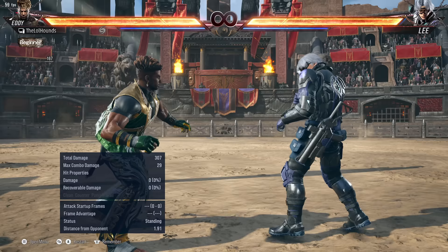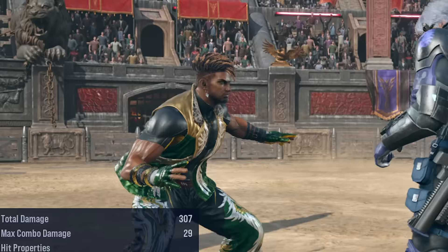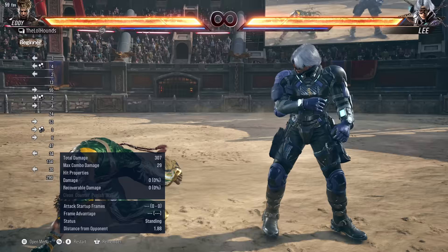Let's quickly go over his stances. He's got two main stances: the handstand stance, which you can actually do backwards as well, and then he also has the negativa stance, which most people call the relaxed stance.